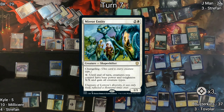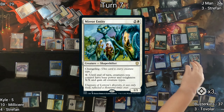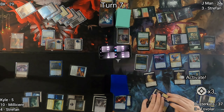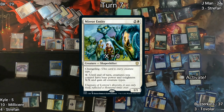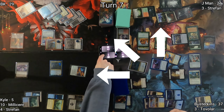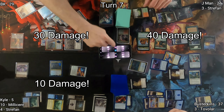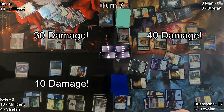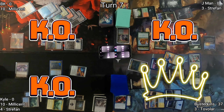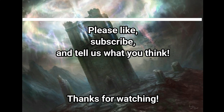Busterkins has five additional mana on his first main phase. He casts Mirror Entity and immediately activates it using a total of nine mana, making all of his creatures 9/9 base power and toughness, plus all the bonus effects from his other permanents, dealing 10, 30, and 40 damage to his opponents. This knocks all three of us out of the game at the same time. Congratulations, Busterkins — well done. That was a cool victory; I'll get you next time.